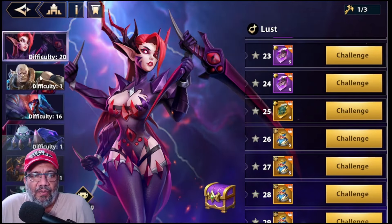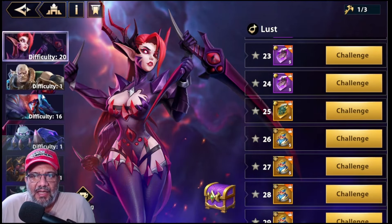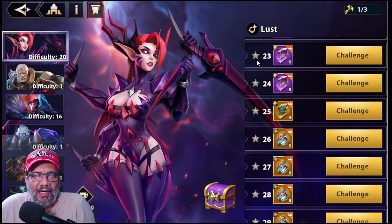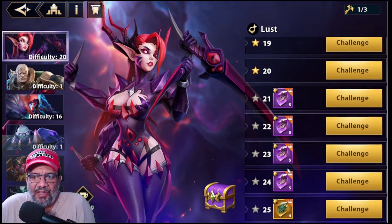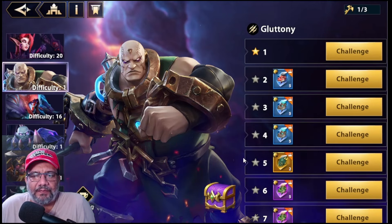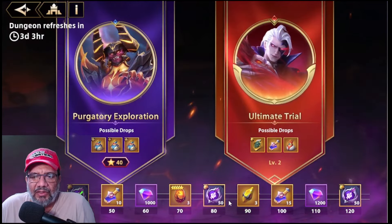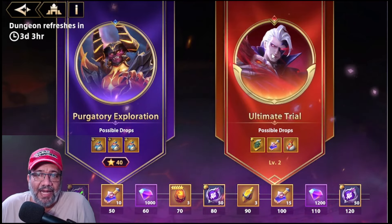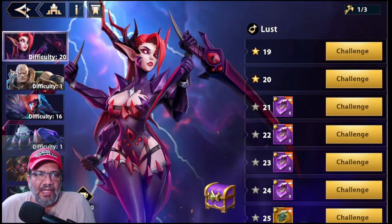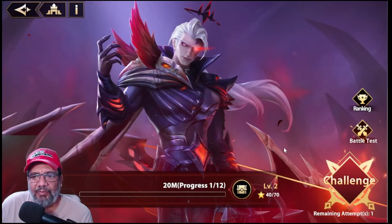The key is to advance as far as possible in difficulty before using that one key — I'm not sure if it's daily or weekly. Each time we beat floor difficulties we get these shards and items we can accumulate. All floors have the same prizes. To unlock the Ultimate Trial boss, you need to beat at least one floor of each of the six bosses.